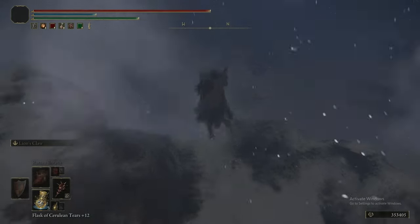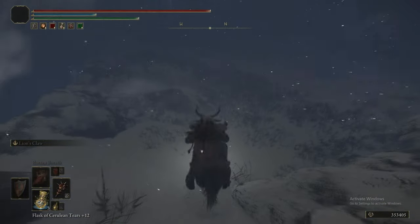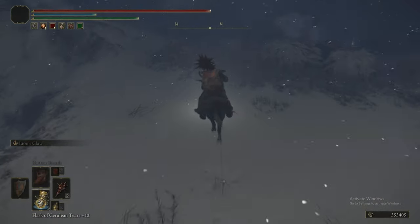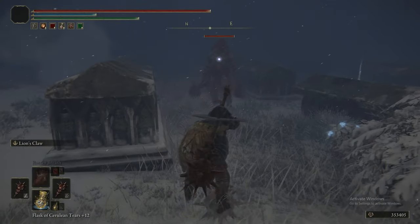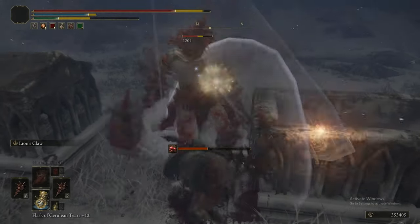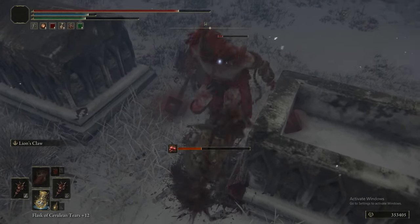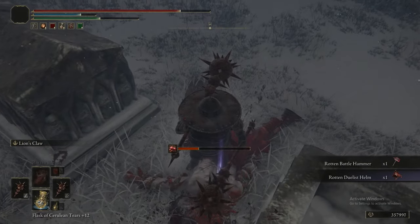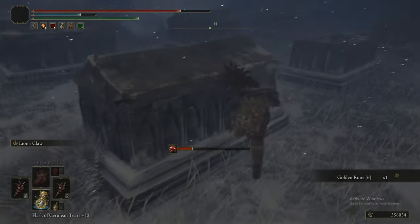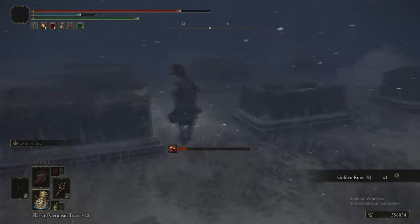Head back to the first Grace and hug the left — or rather, the westernmost cliff — heading northwest. Drop down a little and follow the path to a mass grave. Take care of the enemy here with Lion's Claw. This one is guaranteed to drop the Rotten Battle Hammer, and the entire Rotten Duelist set can be found in this area — this enemy drops the helm.